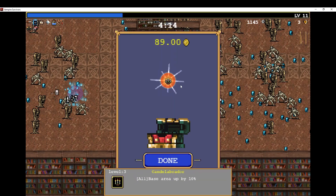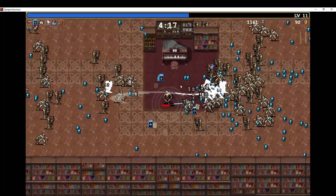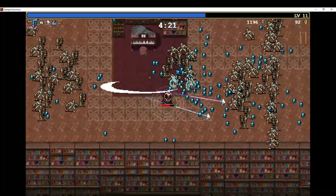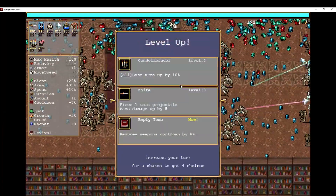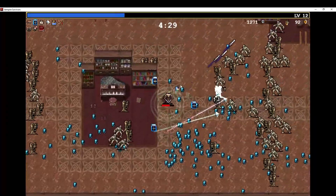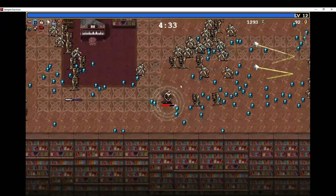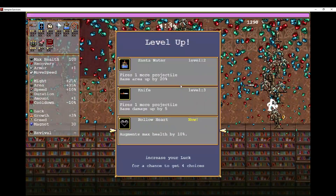We got a candelabra and a bunch of gold, so we've got even larger area of effects now, which is very fun because that's the build we're doing anyway. Just moving your little character and seeing all the little effects go everywhere — that's a lot of fun, that's a good time. You can make some crazy stuff with it. Right now we're just doing a boring walk-close-to-enemy approach, but I might try some different stuff — there's still a little bit of time.